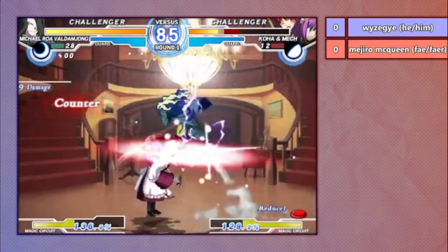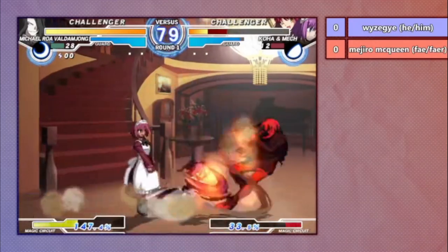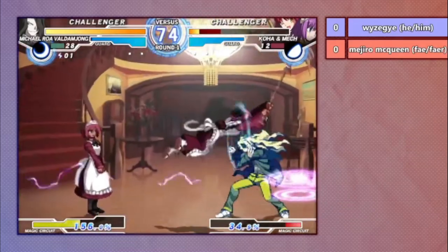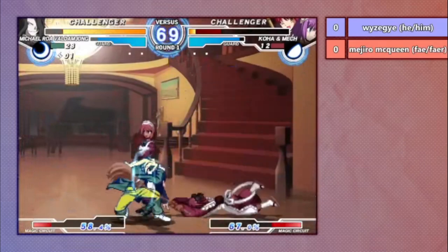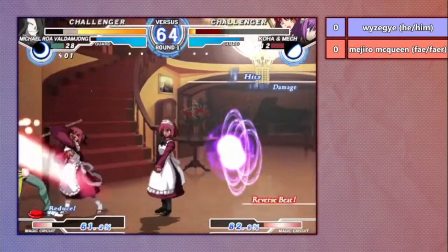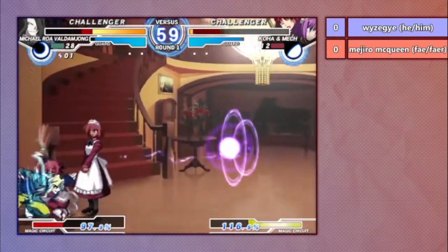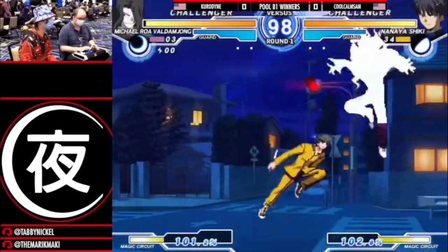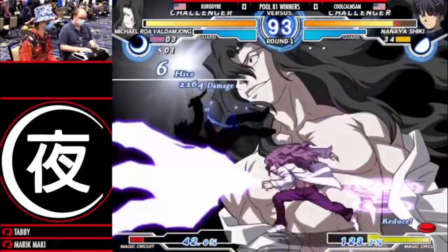Once these orbs are set up, that's where the fun begins for Roa. Orbs stay on the field for 13 seconds and can be either charged or uncharged. An uncharged orb is plus 19 frames on block, while charged are plus 27. On top of that, horizontal orbs hit almost full screen, and if either orbs are charged, they become air unblockable. Roa's entire goal is to use horizontal orbs to gain pressure and open you up into combos that knock you down. He can set up even more orbs, continuing the pressure.